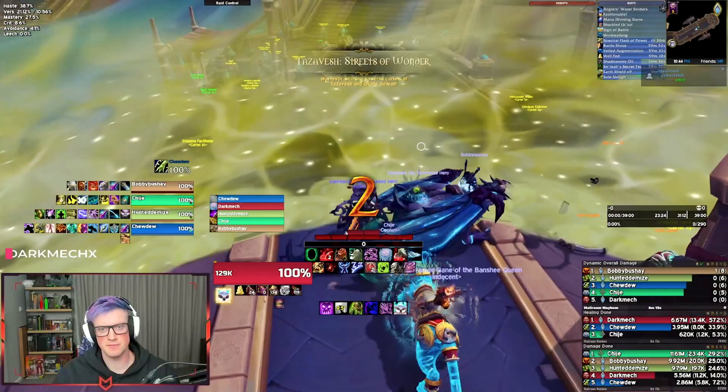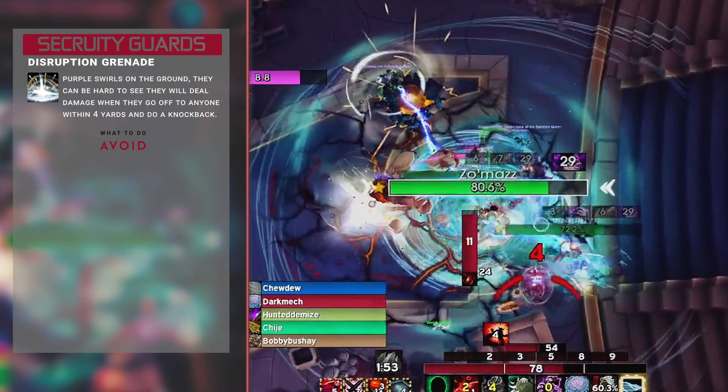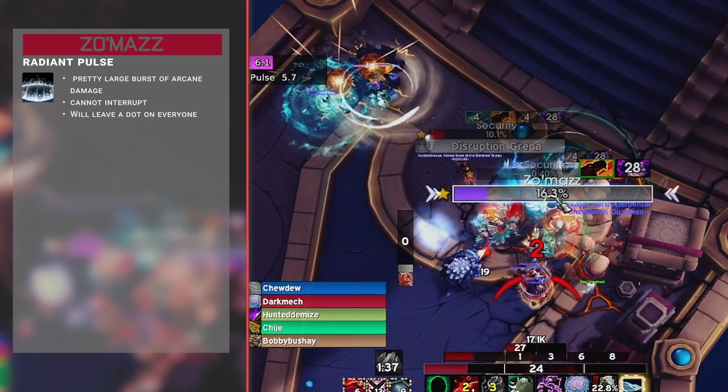Looking at the commentary — straight up, even on Tyrannical week, these first three mobs really hurt: two security guards and Zomaz. The security guards throw disruption grenades — purple swirls on the ground, hard to see — dealing damage to anyone within a four yard radius and doing a knockback. They also use Hard Light Baton, which deals extra damage to you as the tank with their melee swings. Zomaz will do a Radiant Pulse — a large burst of arcane damage you can't interrupt — leaving a three second dot on everyone. It also does Proxy Strike, which summons a weapon dealing extra damage to you as the tank.